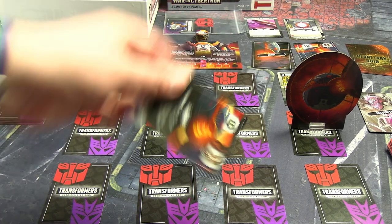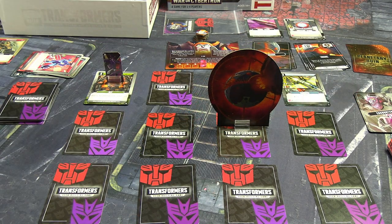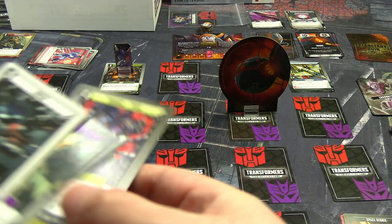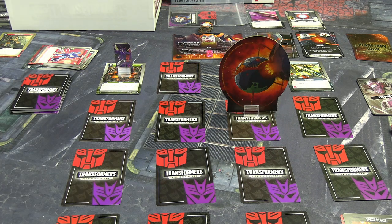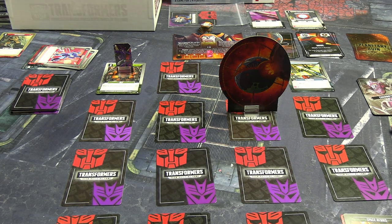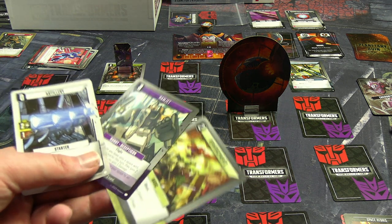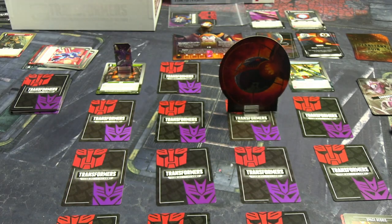Unicron moves one — shortest route toward roughly where I am. We're not battling the boss this turn, but I'll use the heal to get rid of the damage card from my deck, giving us one movement. Ramjet gives two movement and the reinforcement card gives one — that's four movement in total.